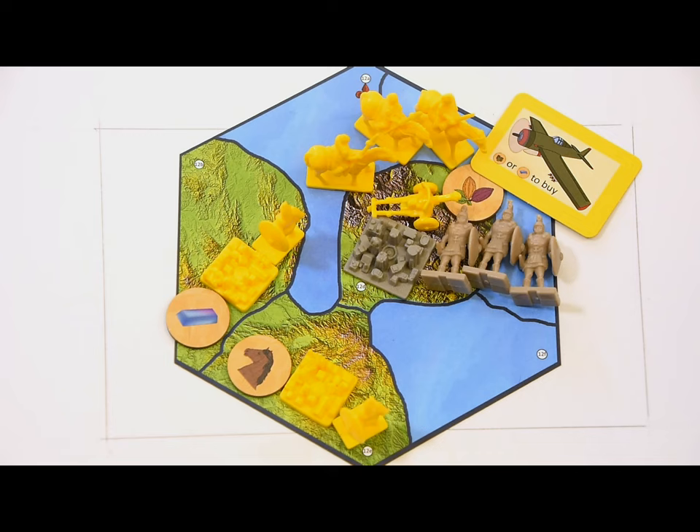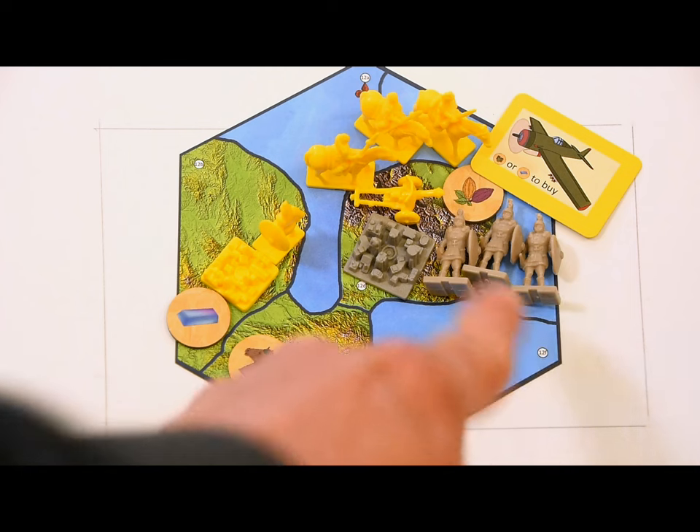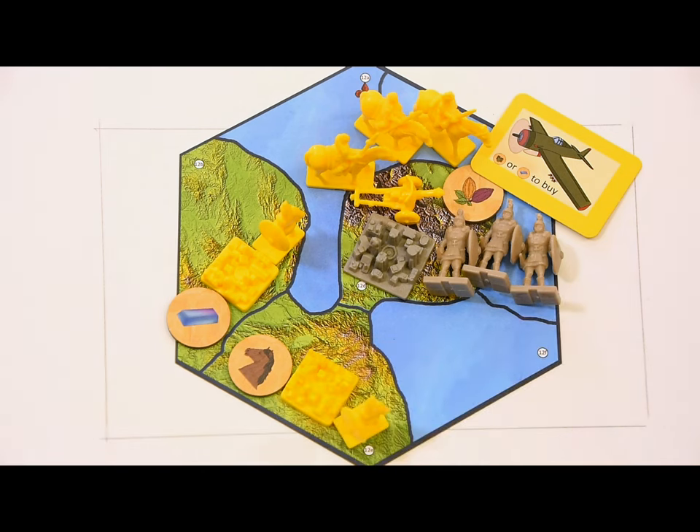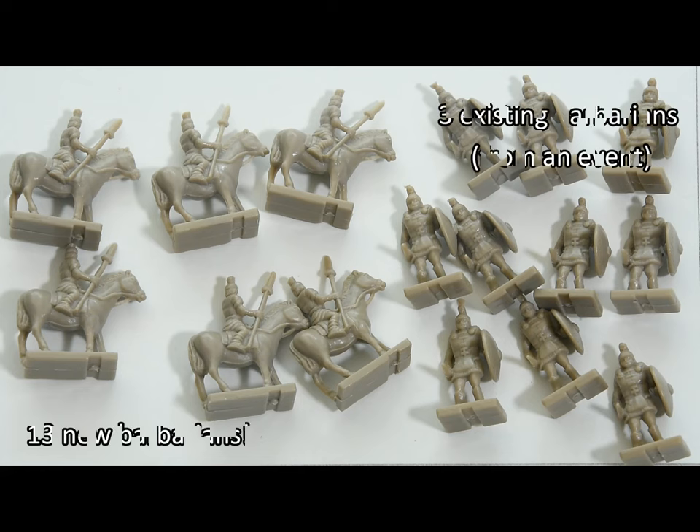Scouts can move into barbarian cities and explore map markers there without making the barbarians mad, but military units will cause barbarians to appear. Barbarians won't be generated if the barbarian city already contains barbarian units, unless they were placed there by an event — the event card will tell you to place them on their sides as a reminder. Barbarians start with one unit for every three player combat units (including aircraft) on their city, plus one d4 units. If you roll a four, you add three barbarians and roll again — keep rolling fours and you'll unleash a horde. Half the barbarian units will be infantry (round up) and half cavalry. Any units on their sides come in addition to this total.